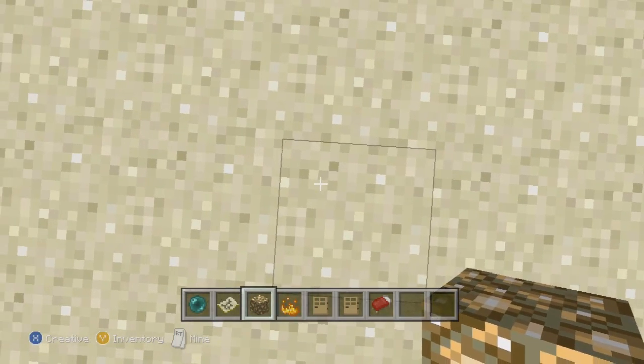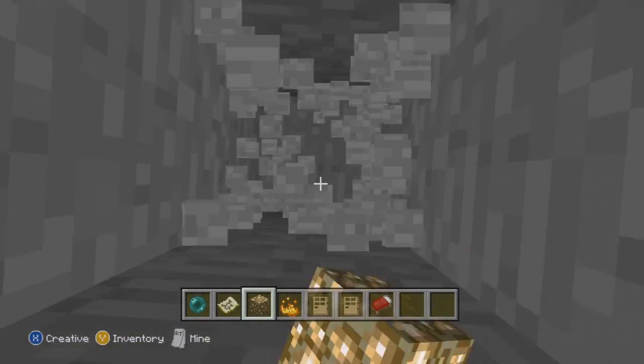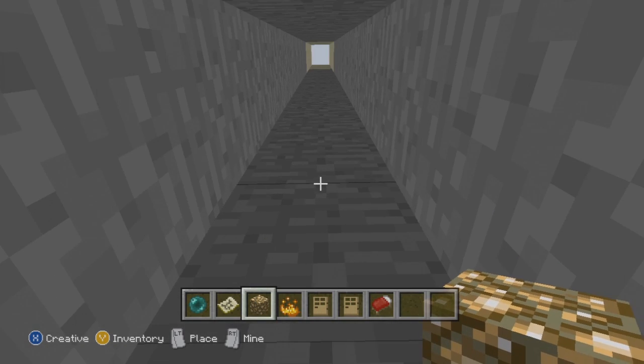Dig about 15 or 20 blocks deep. Just know the deeper you dig, the better chance you'll find a mob spawner or a good cave. Once you've dug deep enough, make sure you place a glowstone right above your head.